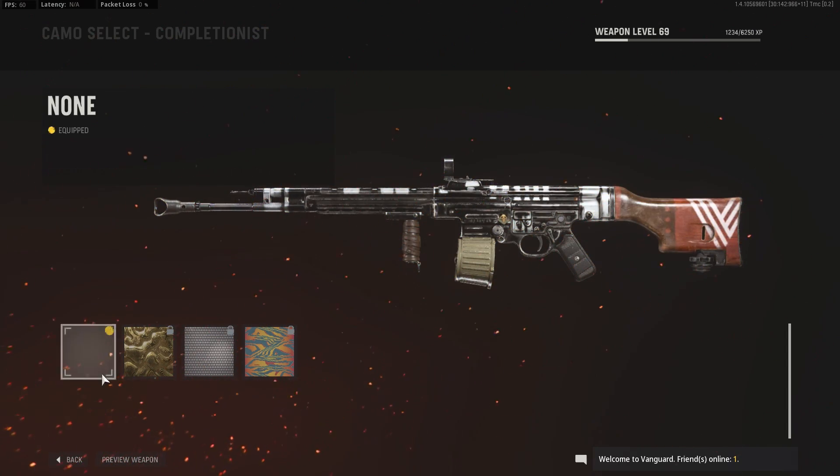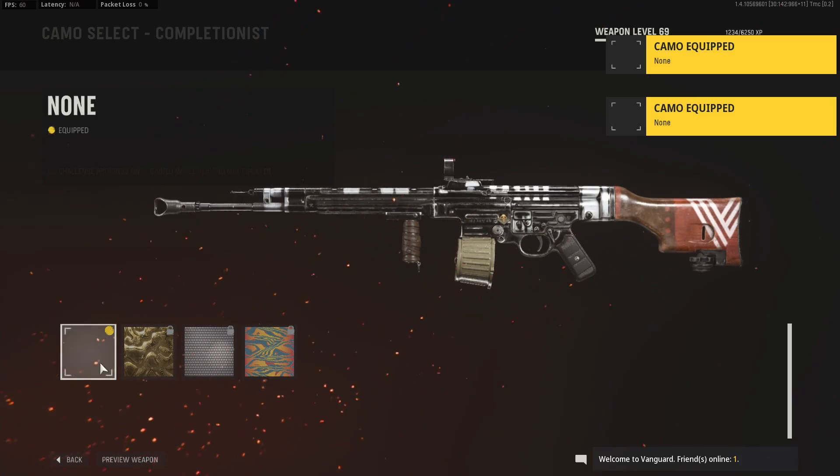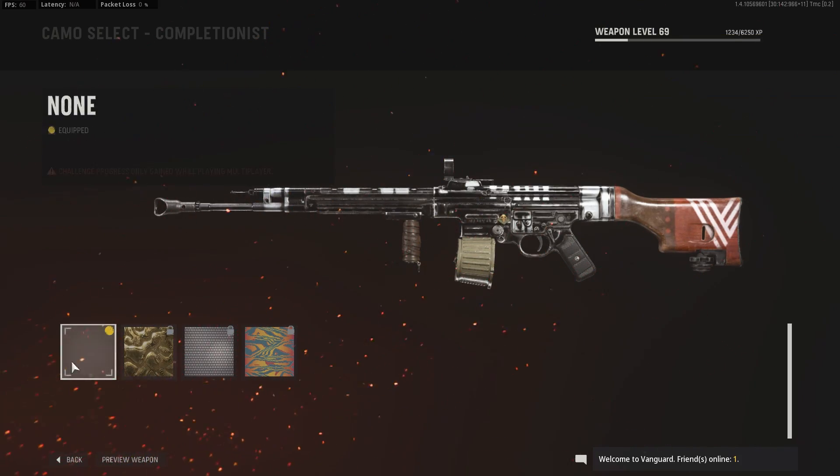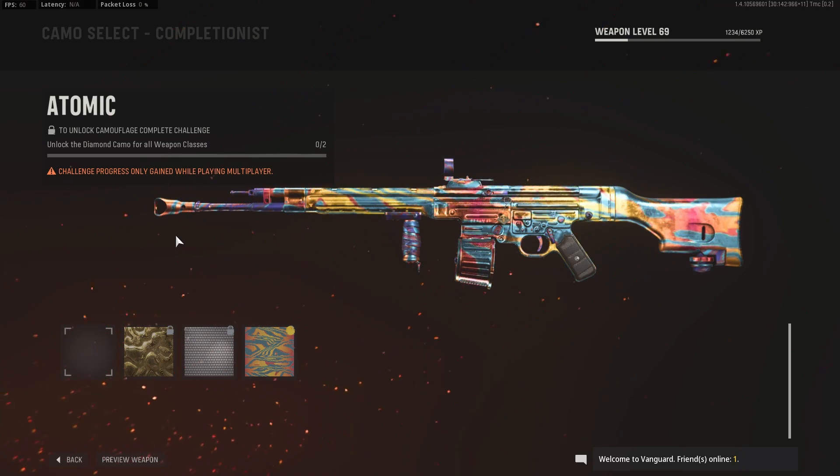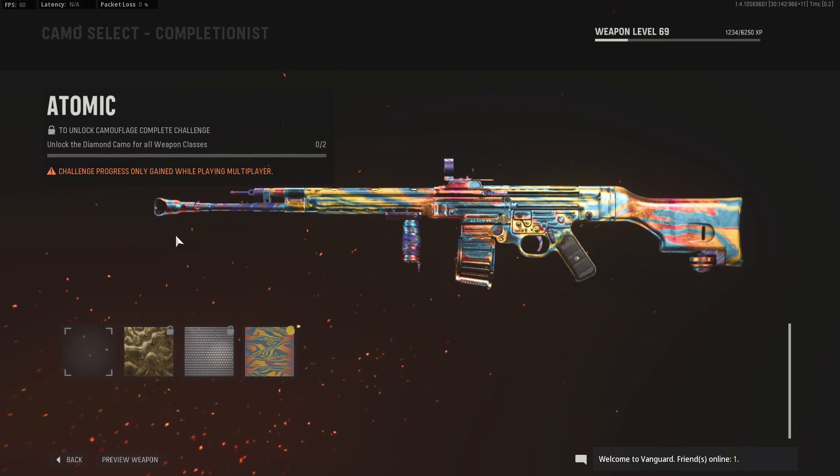Hey guys, so I'm making a quick video on how to get the atomic camo for free on COD Vanguard. For preparation, you're going to need a mouse and a controller for this to work properly.